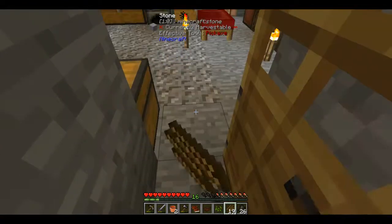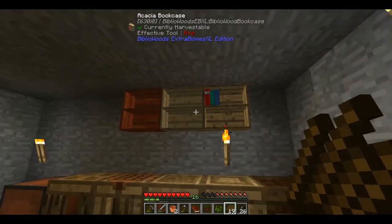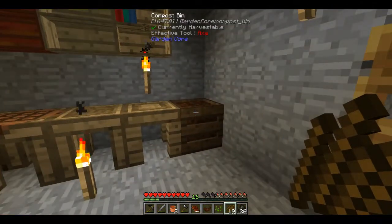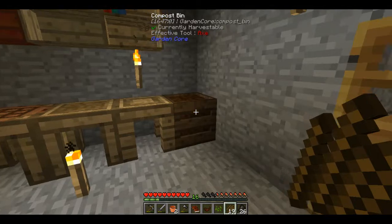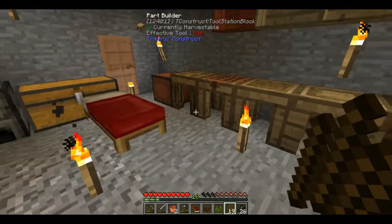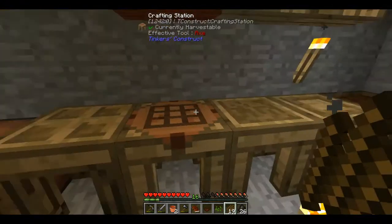Down here is where I created my first base. I've got bookshelves for the books that I've got. This is the compost bin — you can stick anything in there that's organic and it helps create special dirt for your crops. You can make more crops; essence seeds need compost and dirt.